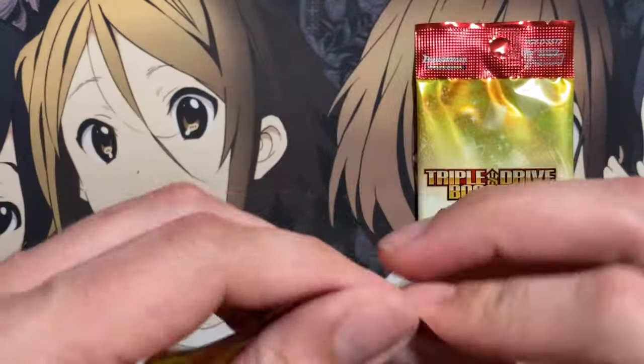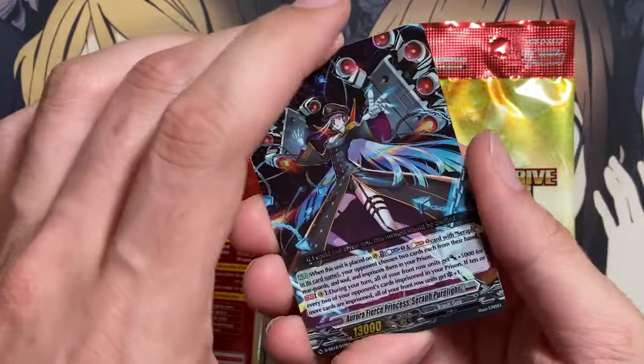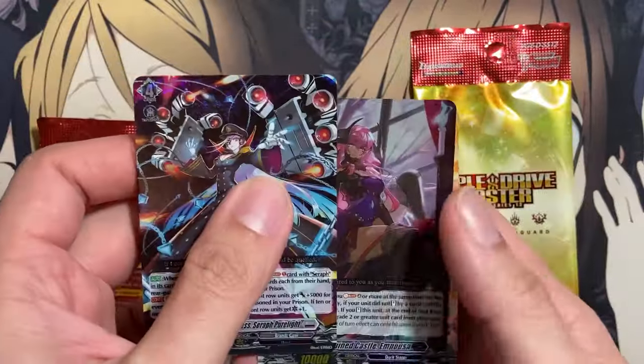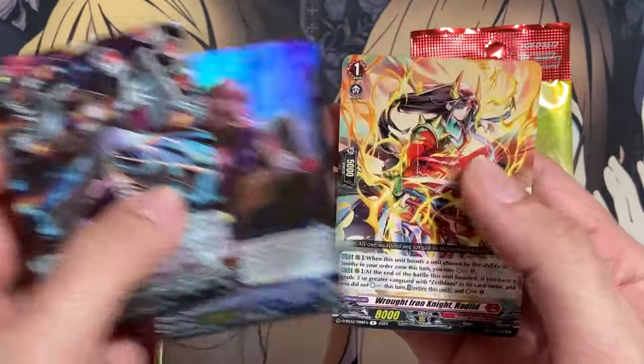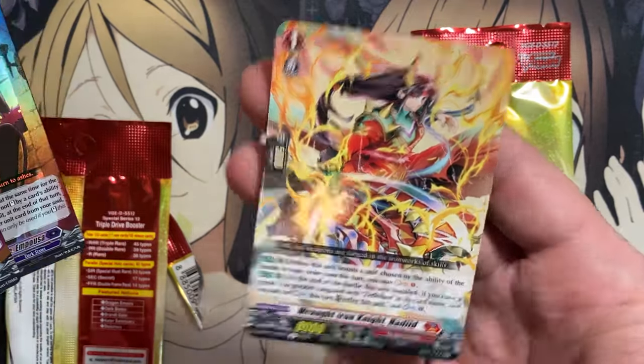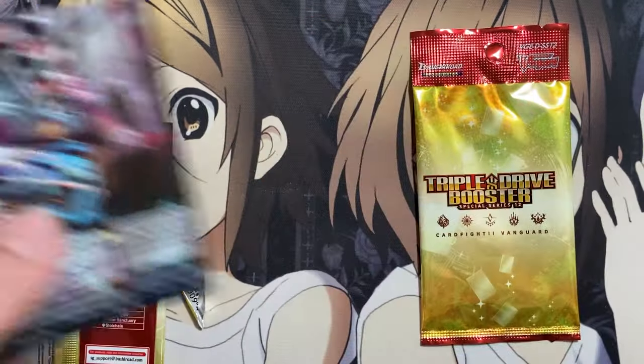I think I did a pretty nice job mixing these up properly to lead to some suspense. Pack nine — we have Aurora Fierce Princess Seraph Pure Light. I actually think I put it in the back. We have Flower Ruined Castle Imposa and Wrought Iron Knight Hadid — this is actually one of the backup rares. At least it wasn't the starter this time around for these Adlon's deck.